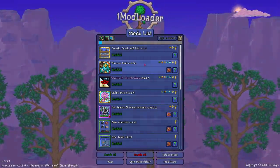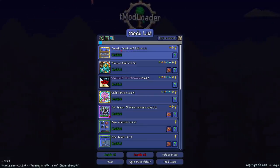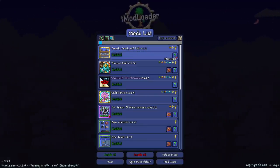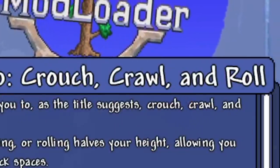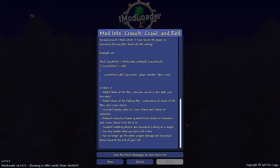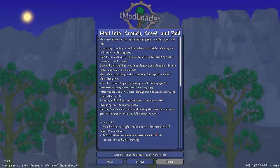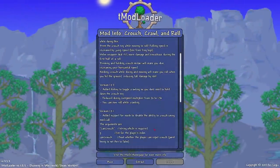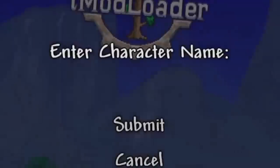The mod that's going to allow us to crouch, crawl, and roll — mainly crouch and crawl, and rolling too — it's the Crouch, Crawl, and Roll mod, who would have thought. This is made by Juiced, you know, the one that makes the Juice mod. It's another mod he made. I asked him if he could update it to add in a toggle for crawling so I don't need to hold it down. And Juice went out of his way and added in a toggle — amazing. Shoutout Juice, that's my boy.